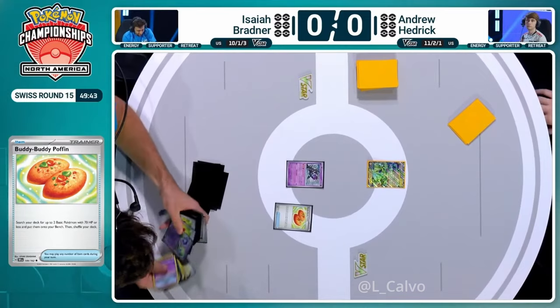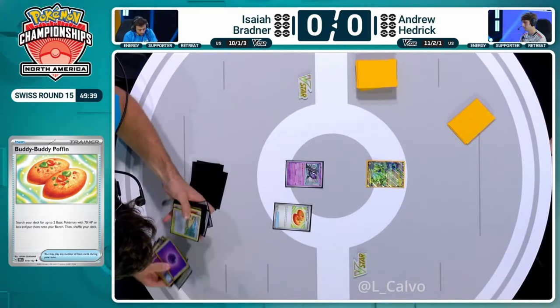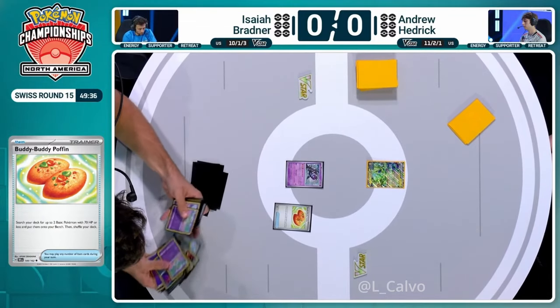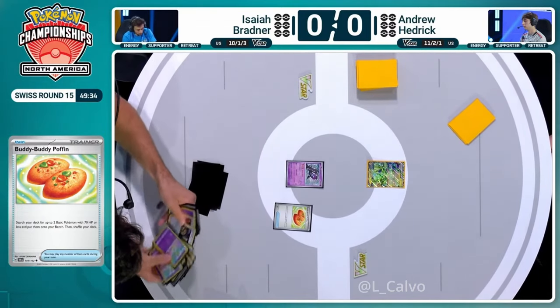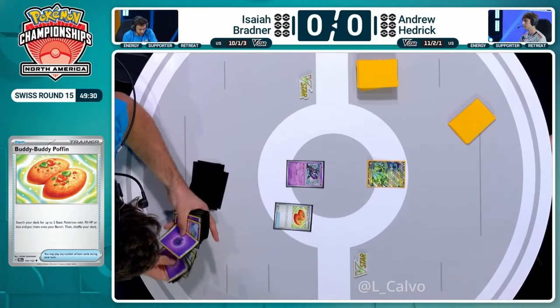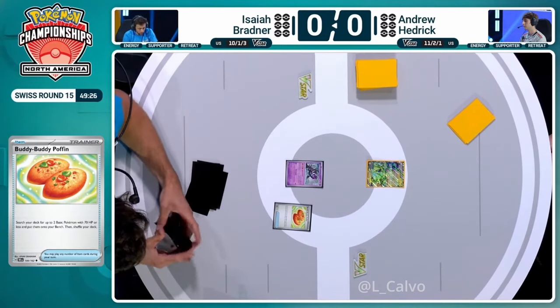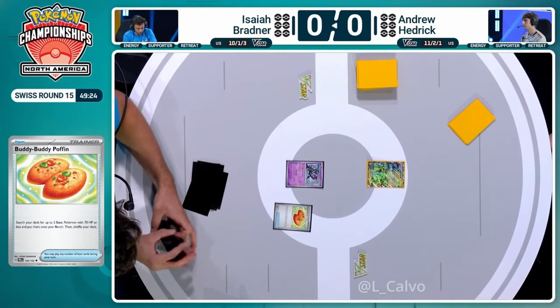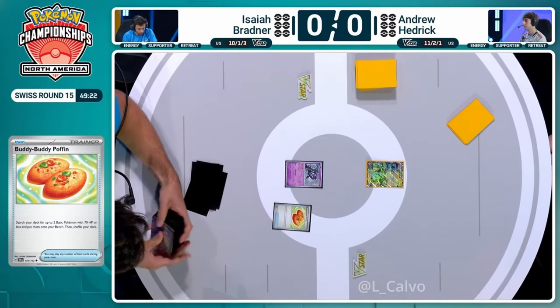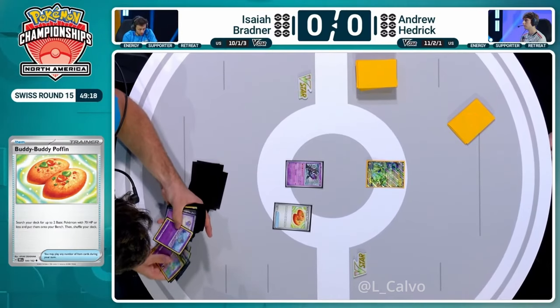Now we are rolling, and Isaiah Bradner starting off there with a Buddy Buddy Poffin, having a little bit of a look through the deck there, figuring out what's prized, going to get a couple of basic Pokémon. Has my favorite card, the Monkey Dory, in the active position to start this turn, and is going to look through those prize cards. Even Gardevoir at this stage plays so many one-off copies of Pokémon and even lots of one-off supporter cards and items. So really important to keep track of a lot of these options here.